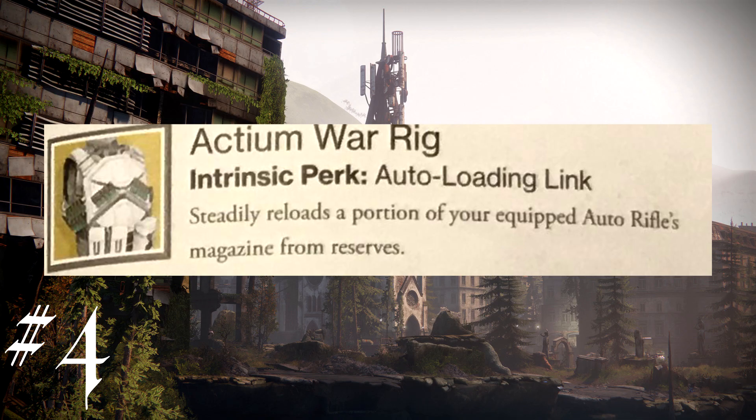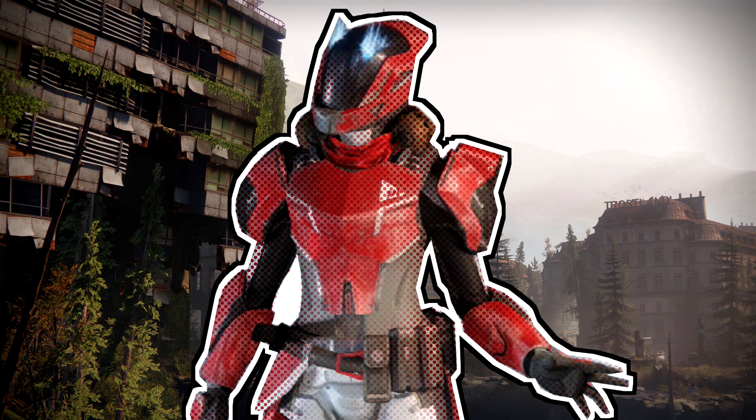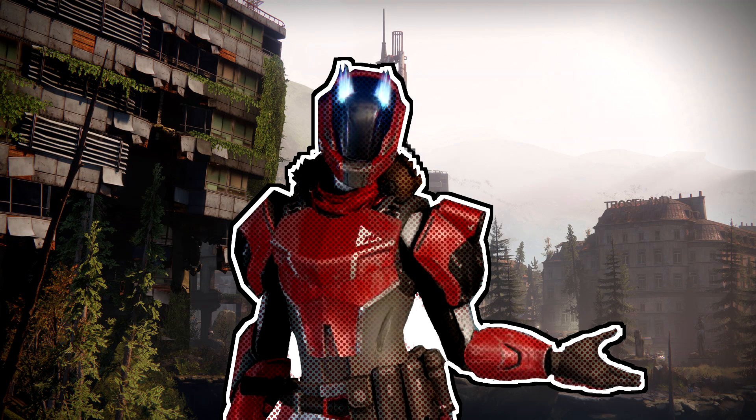Coming in at number 4, the Titan exotic chest piece Actium War Rig. Exotic perk: Auto-Loading Link — steadily reloads a portion of your auto-rifle's magazine from reserves. Basically this perk is the same as Icebreaker or Invective. If this exotic did something else, maybe it wouldn't be on the list at all. But Titans have a barricade they can spawn that doesn't cost their exotic slot and still automatically refills weapon ammo. This exotic was meant to be used with Sweet Business, but there are better exotics to choose from. If Bungie wanted this to pair with Sweet Business, why not just put the perk on the gun itself?